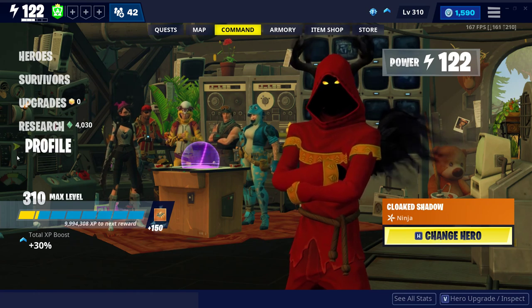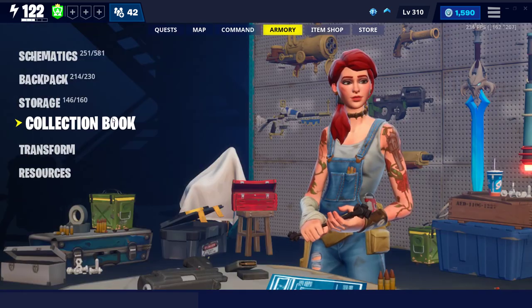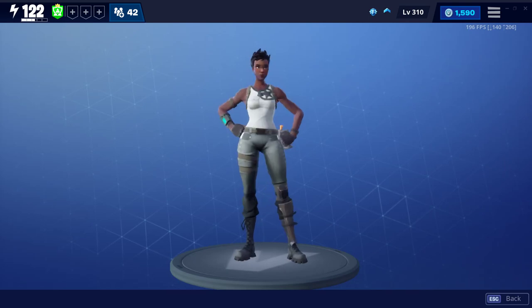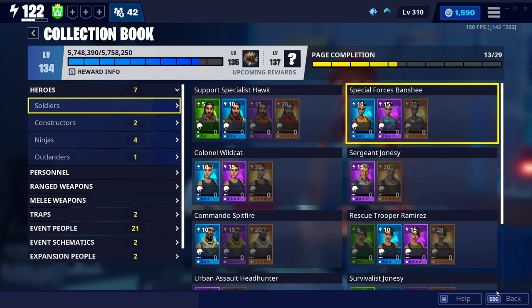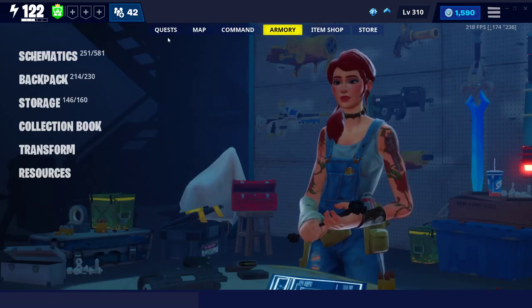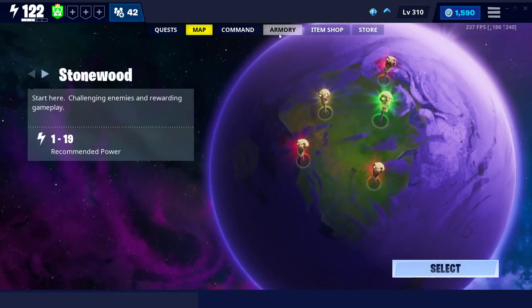Hey, what's up guys and welcome back to my channel. Today I'm gonna be showing you guys how to get the Recon Expert in Fortnite Save the World. A lot of people don't know about getting this. You can get it from your collection book, and you can flex on your friends that don't know how to get this skin. You can tell them you're an OG and troll around and have fun.